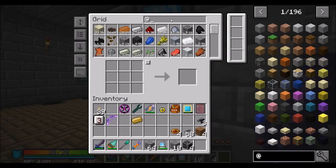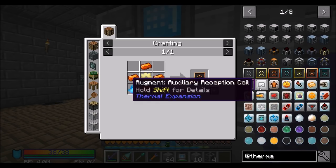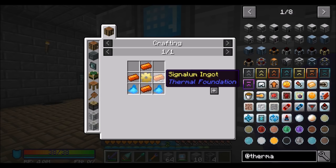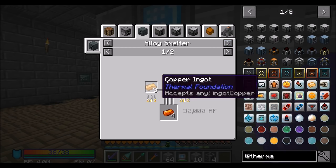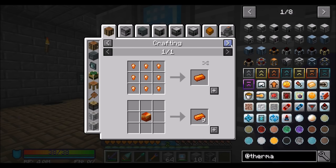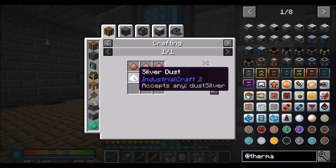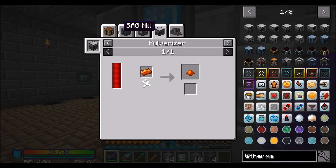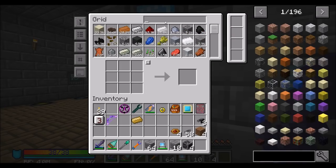Now let's get the next set — that's signalum. We're going to have to teach this guy how to make signalum and cryotheum dust. Signalum is pretty easy — it is a smelted signalum blend. You can alloy-smelt copper, silver, and redstone. But I want to do it the way it's meant to be done in thermal expansion. For that, we're going to need three copper, one silver, and a destabilized redstone bucket. So let's teach this thing how to make redstone buckets.